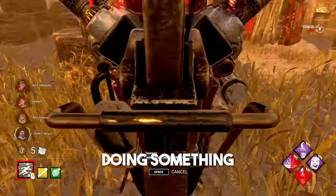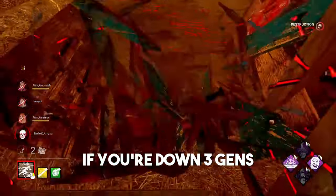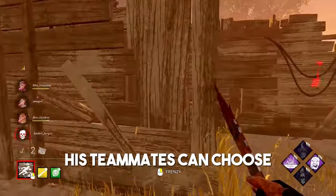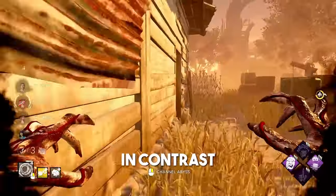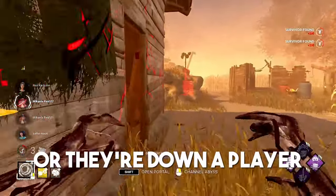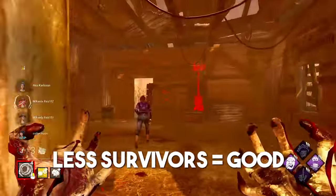Top of the survivor priority list are survivors who are actively doing something, and then the survivors who have been hooked the most — which is why it's a really good idea to keep track of hook states. If you're down three gens and get into a chase with a Felix you haven't seen all game, it's actually in your best interest to ignore them, as even if you do get them onto a hook, his teammates can choose to leave him hanging in favour of doing gens and then going for a save when it best suits them. In contrast, if you manage to find the survivor who's dead on hook, their teammates either have to stop what they're doing and come play Protect the President, or they're down a player — and less survivors equals good.